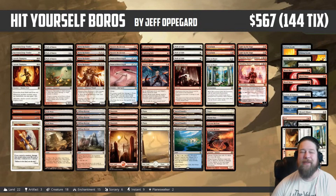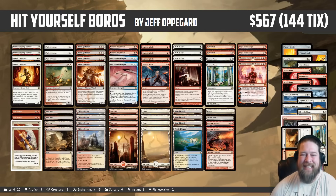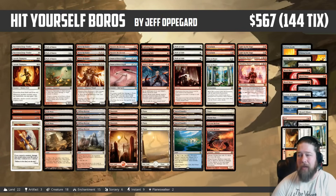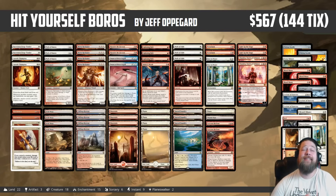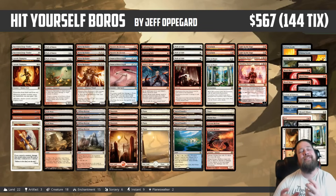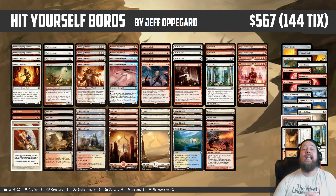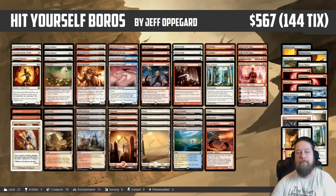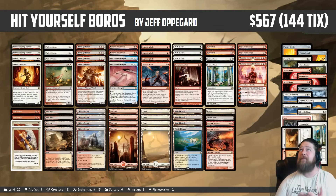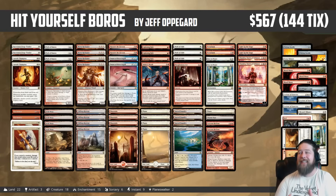Hello everyone, it's Seth, probably better known as Saffron Olive, and it's time for another Instant Deck Tech. Monday means it's Modern Monday, and we have a spicy one today. I'm calling this one Hit Yourself Boros — a deck that's looking to play creatures that like to be dealt damage, and then deal those creatures damage to use that to our advantage. It comes to us from Jeff Opgard, who took it to a top 8 finish in a 50-ish player Modern tournament — not massive, but not really small either. Congrats to Jeff on a really unique deck.